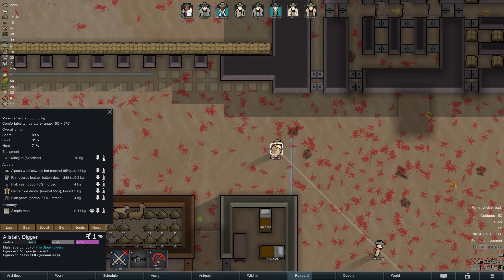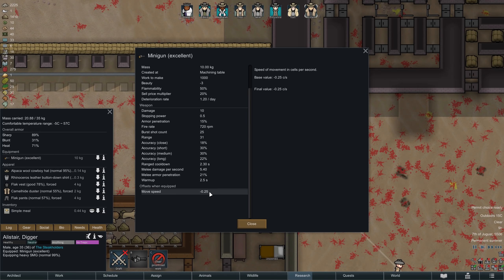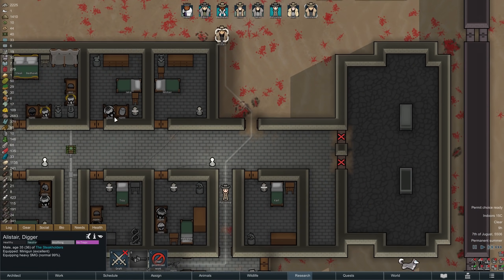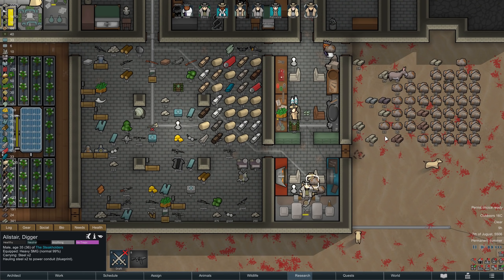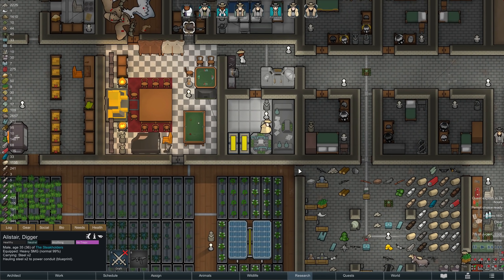In the last episode I said that miniguns have a forced miss radius, however that is technically no longer correct. Nonetheless, they are still a pretty inaccurate weapon even in the hands of a talented shooter, and they are also so heavy that they slow down any colonist carrying one. For that reason, since we're not in any immediate danger, we will have Alistair switch back over to a heavy SMG for the time being, but the time will undoubtedly come where he will pick the minigun back up.